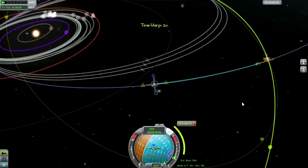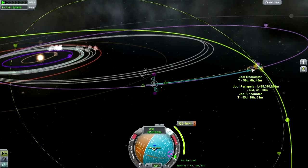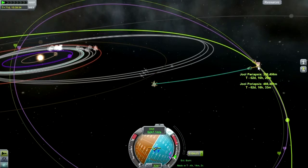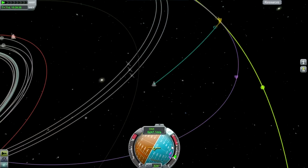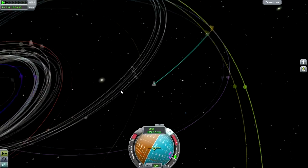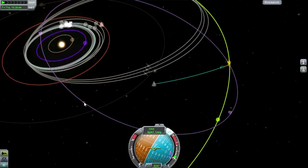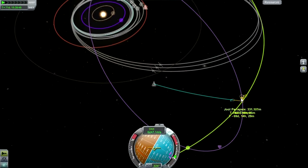I'm just going to do the burn here because I don't want to wait four hours, otherwise our Duna mission might be out of place. That's good enough - 328 is fine. Before I jump to the other three missions which are all unmanned, let me go back to the astronaut complex to see what's up with Bill and Bob.